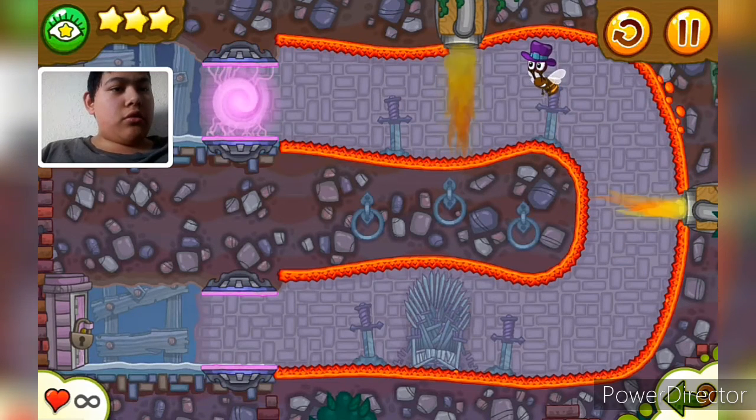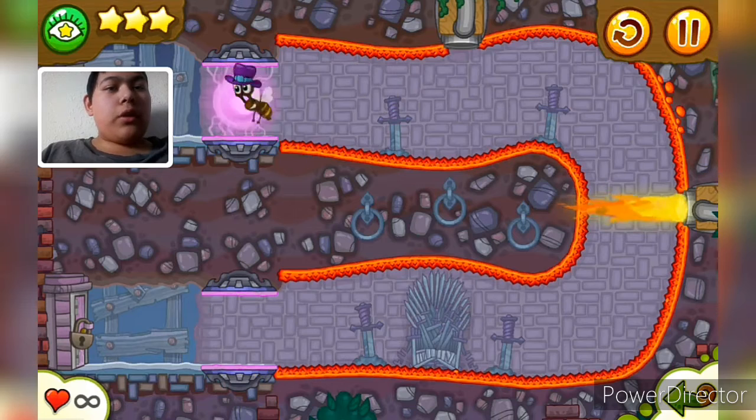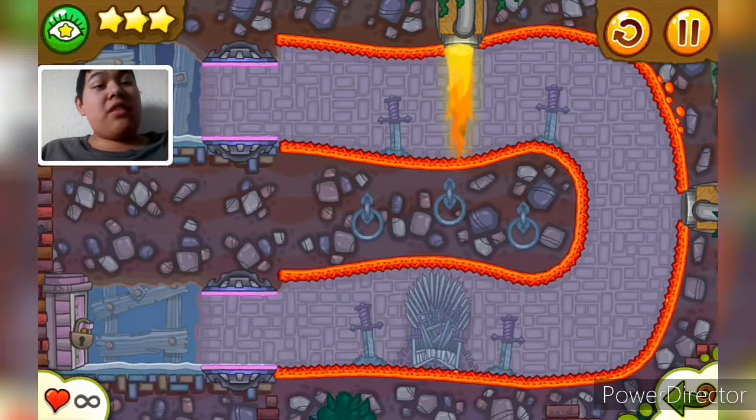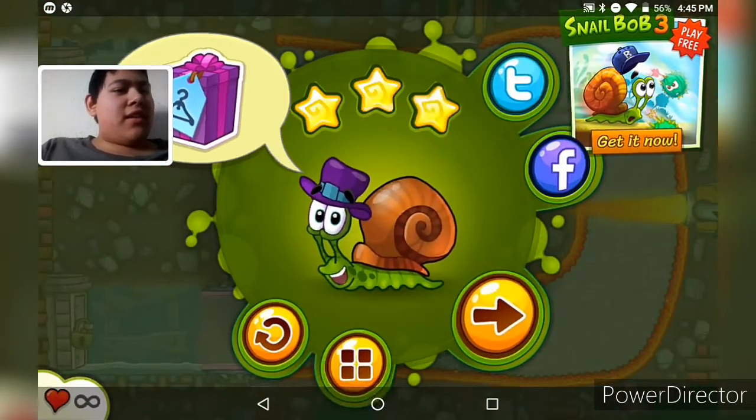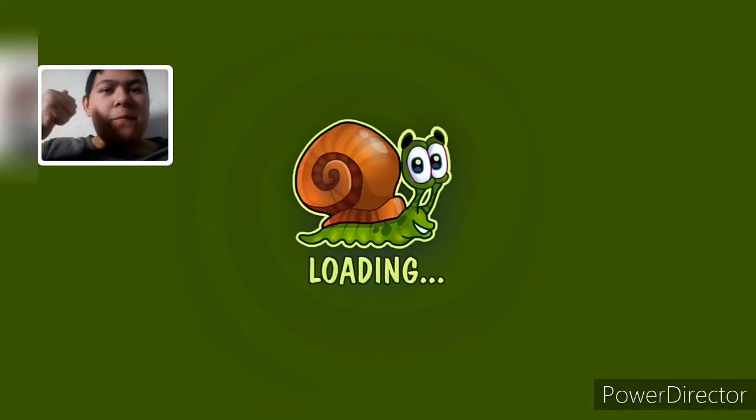So we just have to wait until... okay, now let's go. Let's go this way. Okay, nice. We made it. That's so cool, we turn into a bee. Nice. Level two done. Time for level three.